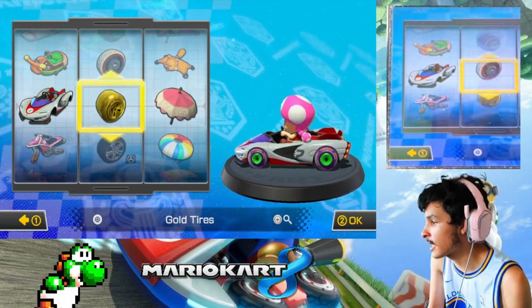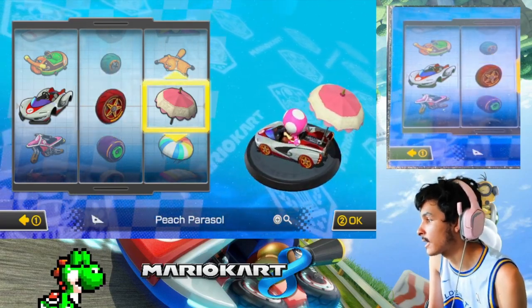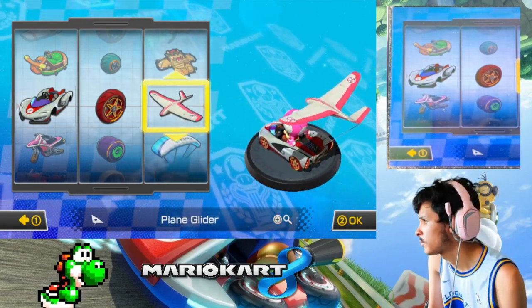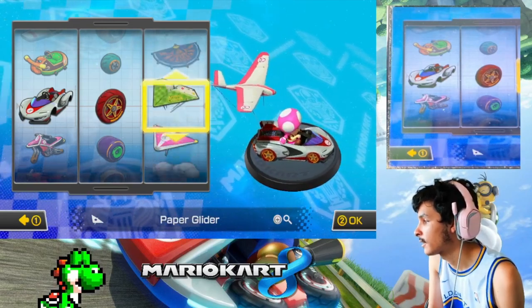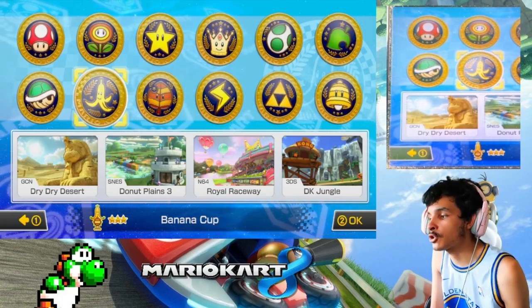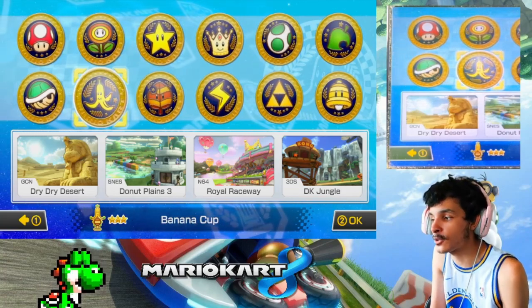Did I use the Cyber Slick? I don't think I have. I don't have to use the Gold Tire Cyber Slick Crimson Wheels. I did use the Slim Wheels, so let's use the Crimson Slim Wheels. And let's go use the normal glider — the Super Glider again. Oh wait, we haven't used the Plane Glider yet? Let's use the Plane glider then. Previously we did the Shell Cup with Baby Rosalina, and now it's the Banana Cup 100cc with Toadette. These tracks feature GCN Dry Dry Desert, SNES Donut Plains 3, N64 Royal Raceway, and 3DS DK Jungle. Without further ado, let's get this started, gamers.